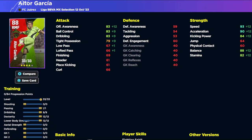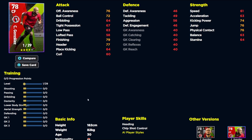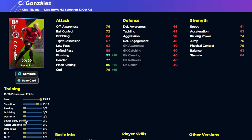This striker is listed as a target man and fox in the box — he's not even that tall but he has good finishing. You can get his finishing up to around 97 or 95 quite easily, and you can also boost his dexterity nicely. But that's about it — there's not really much else going for him.